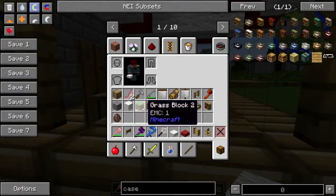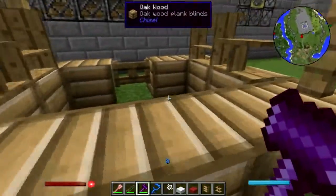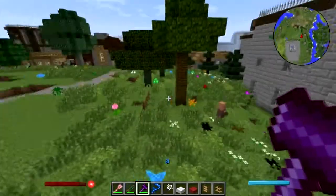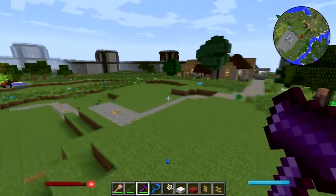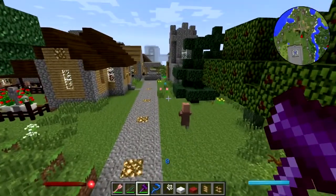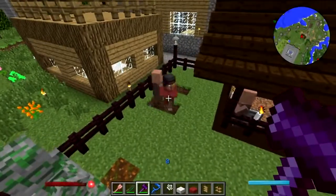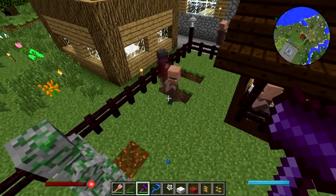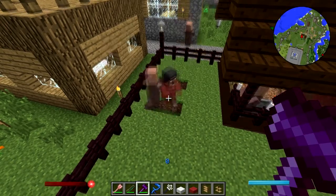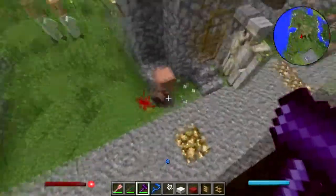There we go. Give me a saw — hey, hey buddy, where are you going? What? He headed for the village! What is going on over here, what is happening here? I don't even know what the hell is wrong with my villagers. Okay, he just ran off to the village.